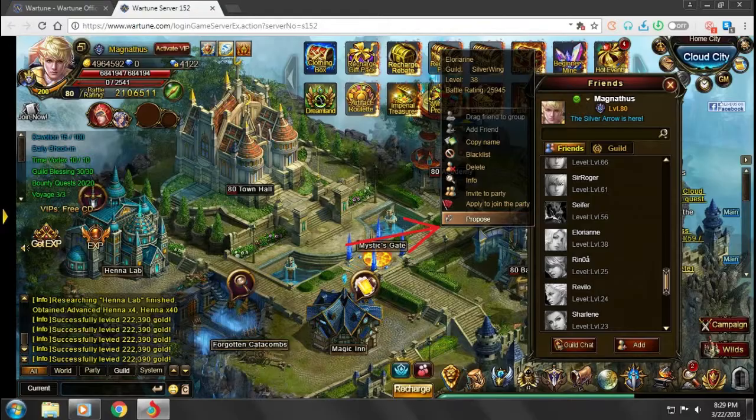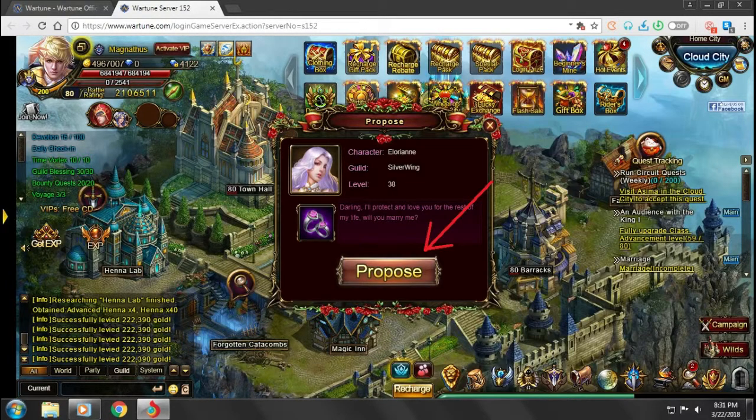Step 2. Find the player you'd like to marry, click on their username, then click propose, and repeat it once again.